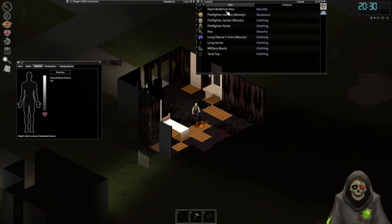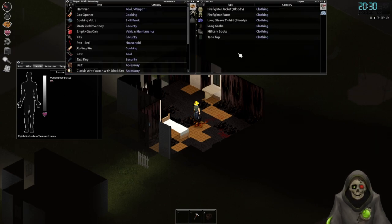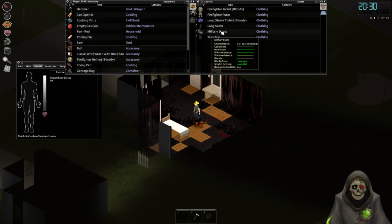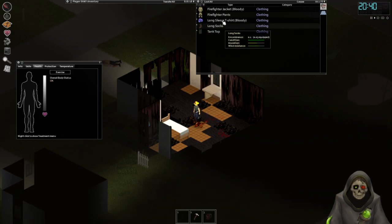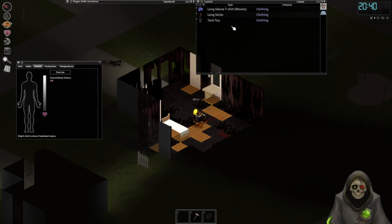I can wear this now. I also have a dashbull driver key and another key. Military boots - I will wear those. I think actually all of his stuff would be better than what I currently have. Let's go ahead and wear it. Perfect - alright, we're a firefighter now.